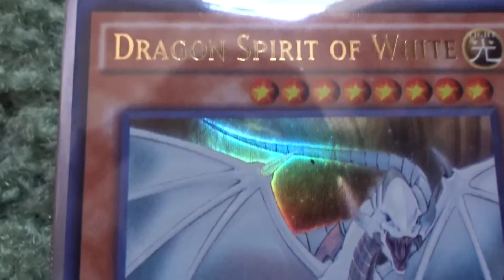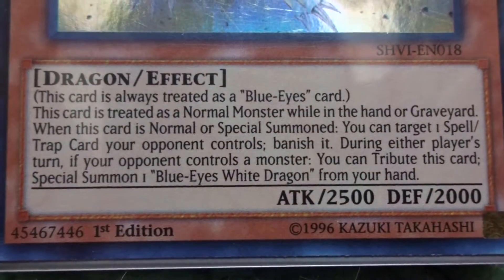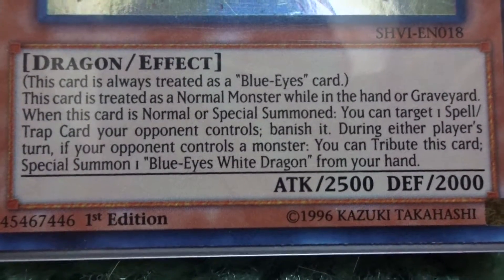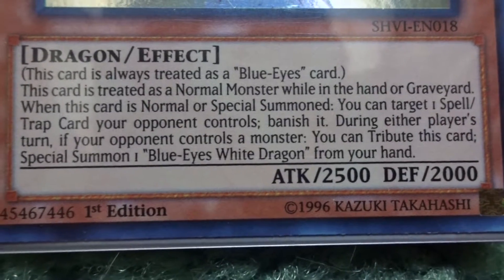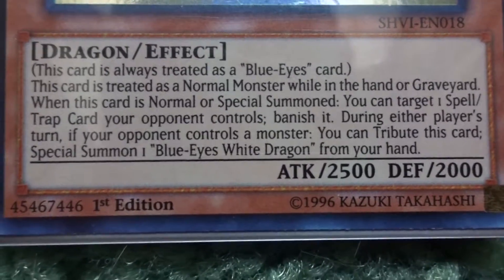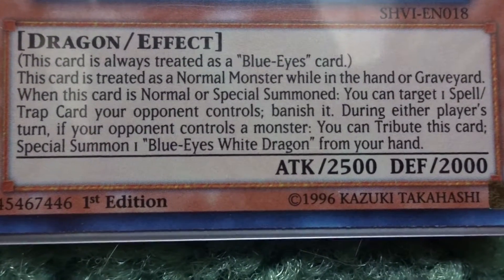Now getting into the effect monsters. Here is Dragon Spirit of White — it looks majestic. It has 2,500 attack, is treated as a Blue-Eyes card, and is treated as a normal monster while on the field or in the graveyard. It can target a spell or trap my opponent controls and banish it. During either player's turn, if the opponent controls a monster, I can tribute this card to special summon one Blue-Eyes White Dragon from my hand.